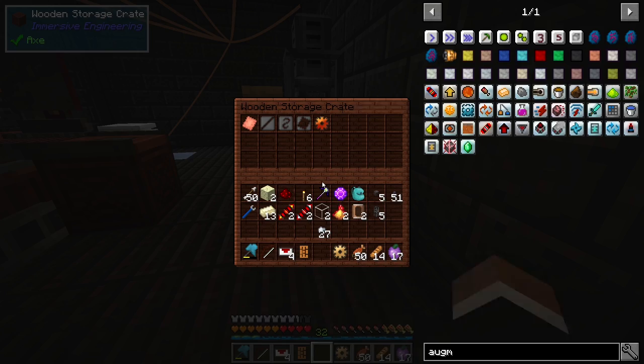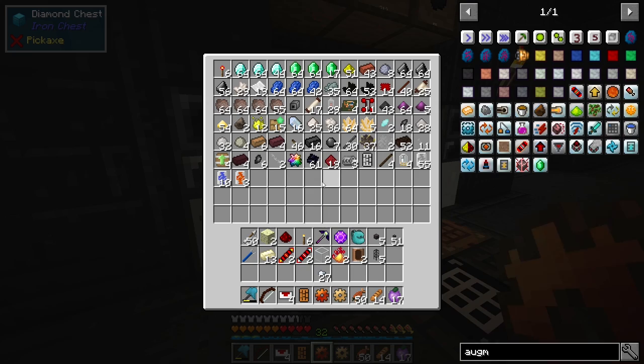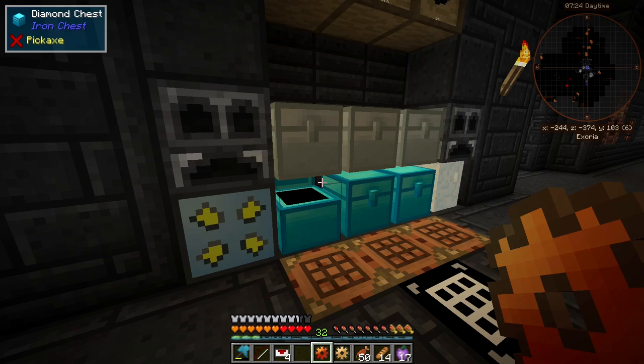It's kind of nice because we have an electrum alloy we can make in this machine now, so I don't need to use alloying anymore.